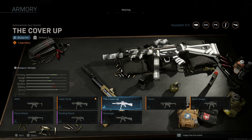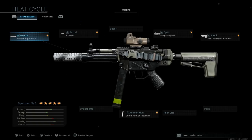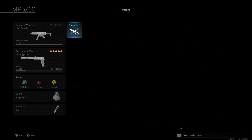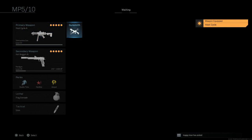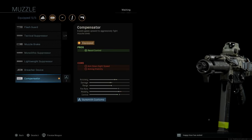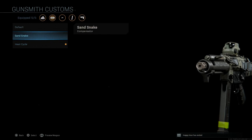Same with the M4 and the AKs — I have at least 10 of those, so you can mix and match all these cosmetic parts. Let's jump into it. With the Heat Cycle blueprint, let me strip this down and rebuild it. We'll start with the Heat Cycle blueprint — this can be unlocked via challenges in game. For different customization options, you can see the compensator — we can cycle through the Heat Cycle compensator versus the Sand Snake versus the default. You can select the different cosmetic changes you want.